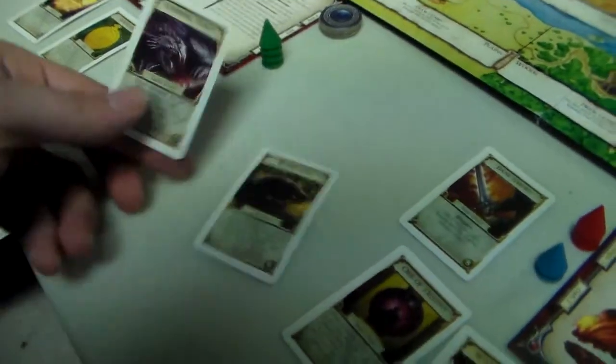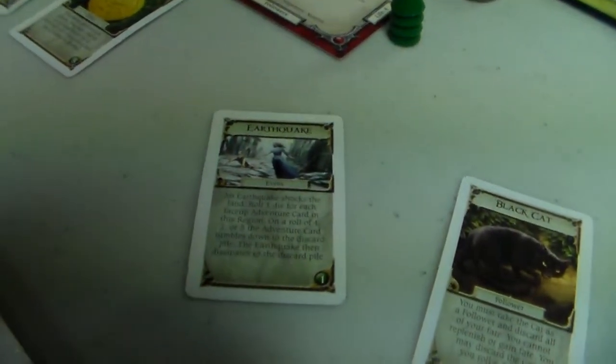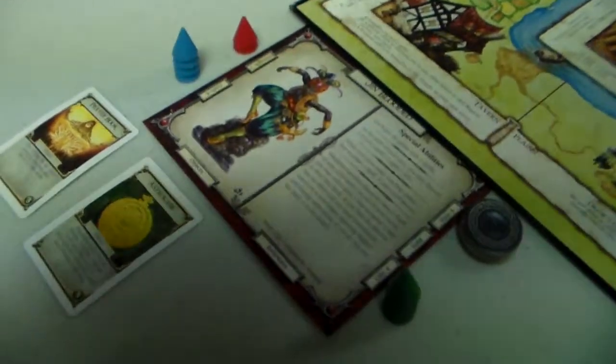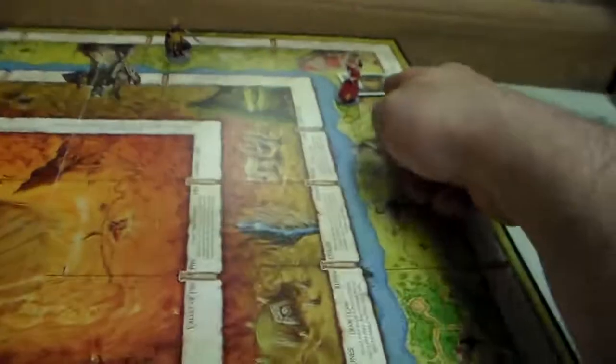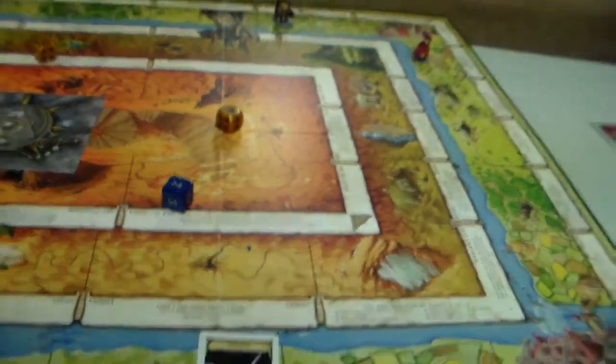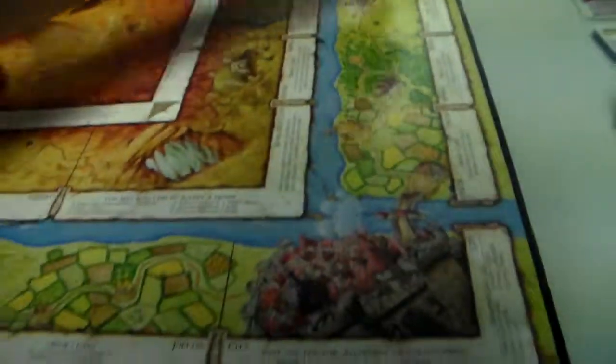The Dervish moves to the plains and encounters a Banshee with craft three. He has craft four, adds two from his bane sword for a total of six versus eight — it's a tie, so it's a standoff. The Warlord moves to the fields and draws a Stormcaller. She doesn't have armor, so she uses her Extinguish spell to defeat the enemy.